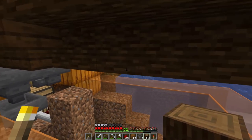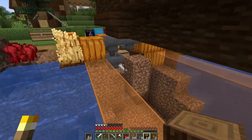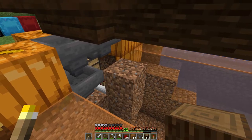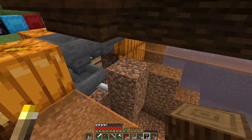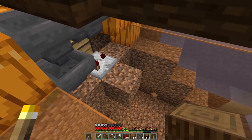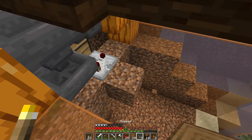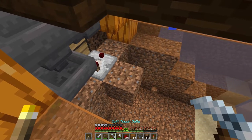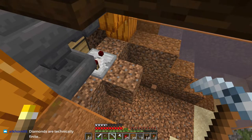Emeralds are a renewable resource with villagers. That's a good point, Elkhorn - you can't renew diamonds. Although they've always got beacons. I feel like the way people that play heavy endgame Minecraft play is that I find it a lot easier to just go strip mine with a beacon and get diamonds than it is to trade with villagers. Or maybe it's just that I enjoy one more than the other.